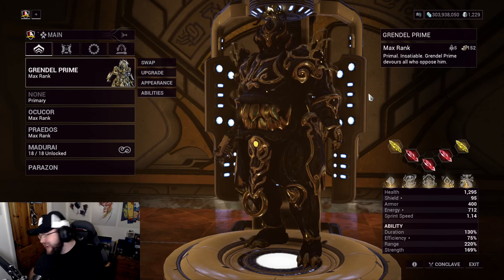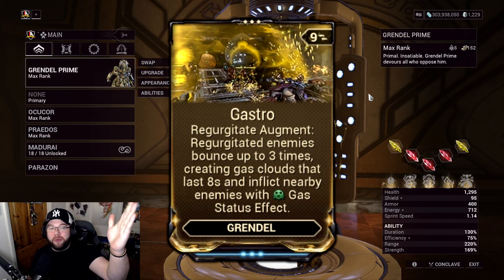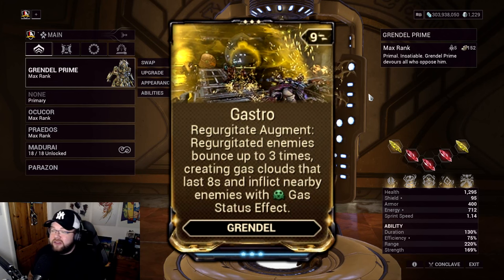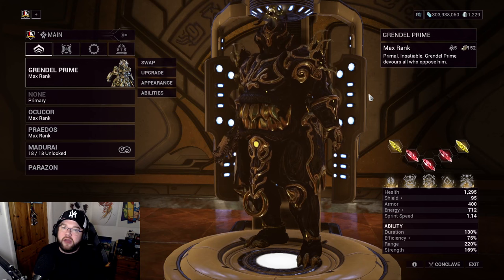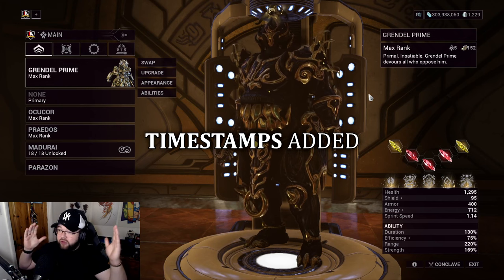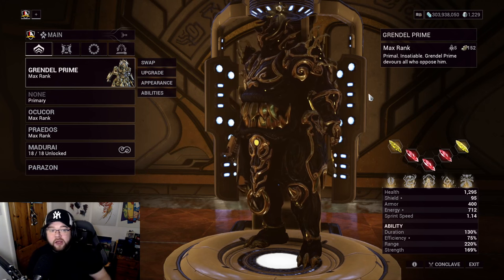Hey guys, welcome back to another video. Today we're going to be looking at Grendel's brand new augment - it'll pop up on screen - called Gastro, which is centered around his fourth ability. We're going to be doing a Steel Path build centered purely around this. Timestamps are all beneath so feel free to jump to whatever you need.